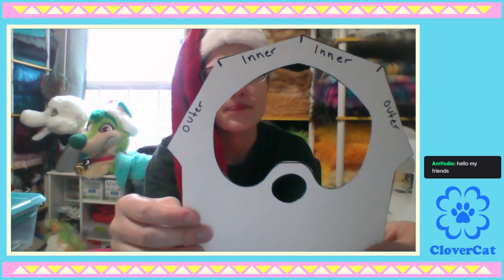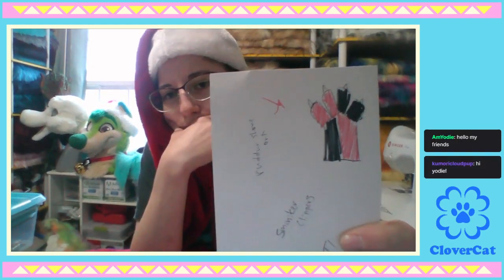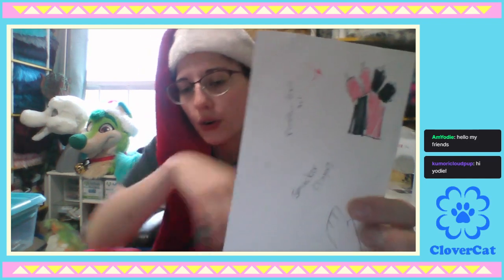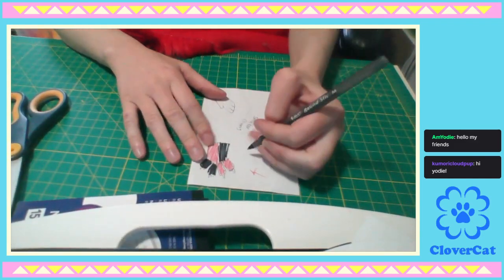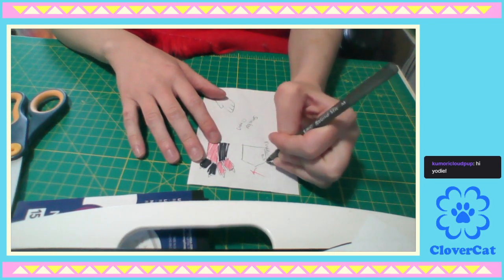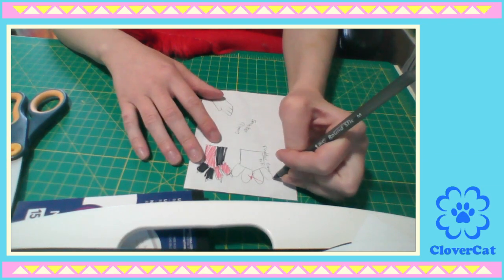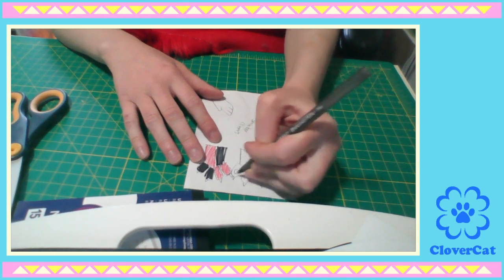Now we're on to the tracing step, and this paw is just right in my way. So this is our pattern - this is the back. I really need to draw the front also so I know what I'm doing. I've got to draw the front as well so I know what I'm doing. This doesn't have to be super neat - I could draw it really well but I don't want to because ain't nobody got time for that.